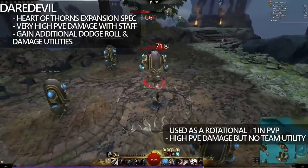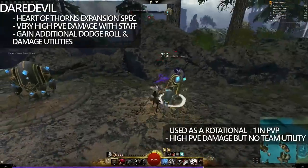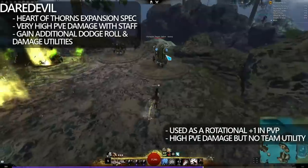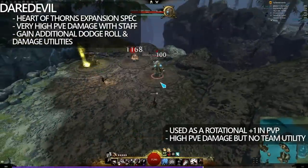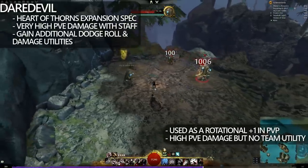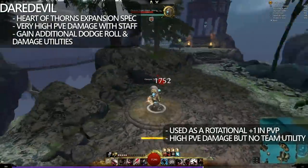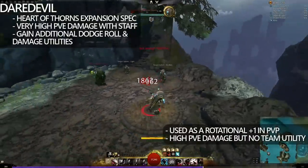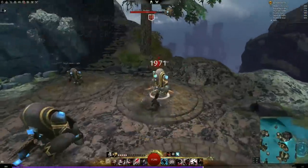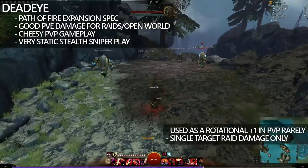In PvP, Daredevil does have slightly less damage output, so people are playing it less. In PvE, however, it does have some of the highest single target damage going. The only downside is that it doesn't actually have any team utility at all, and therefore it doesn't bring anything to raids besides its damage. I've added some staff gameplay here just so you can see a little bit of the playstyle — there's a lot of flip-flopping involved, but it's quite a fun class. Now, the one thing I do actually really like about Deadeye is that it really changes the way that the Thief plays. Thief is typically a melee class, so when you add in what Deadeye brings, it now turns a melee class into something ranged.